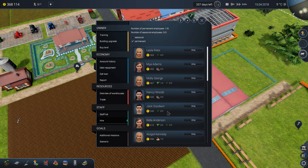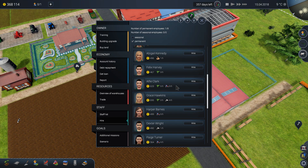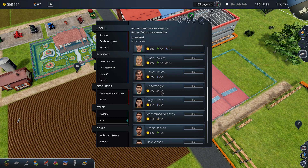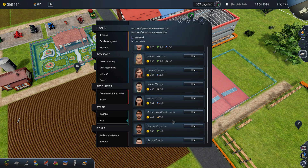Gabriel Murphy — let's see if we have anyone else. Ideally I would like someone with animal caring and also strength. We'll just hire Dexter.